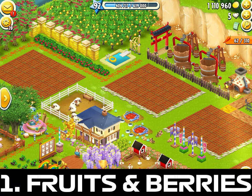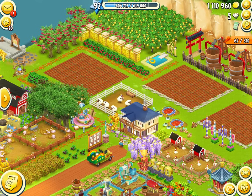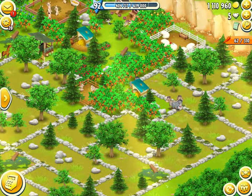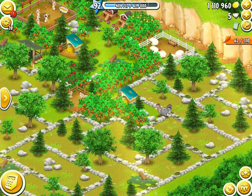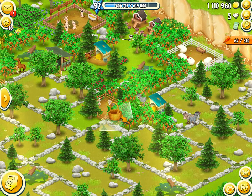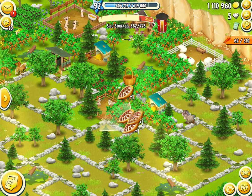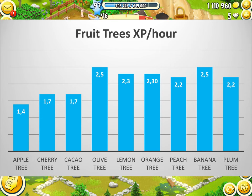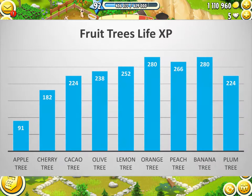Starting with number one: fruits and berries. The best way of leveling up faster in Hayday is to focus on your fruit trees and berry bushes — plant a lot of them and take advantage of the XP. The fruit trees that give the most XP are the olive tree and banana tree with 2.5 XP per hour. Overall, the biggest amount of XP during a tree's whole lifespan comes from the lemon tree and the banana tree.